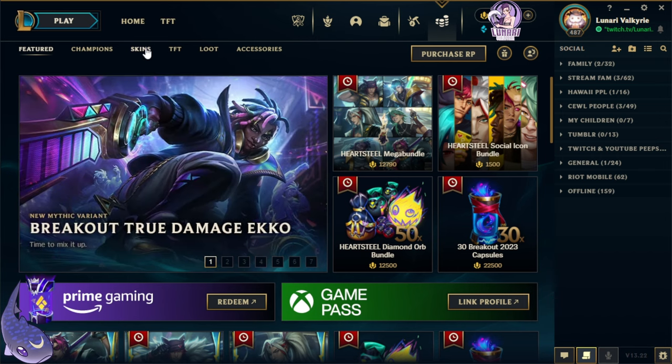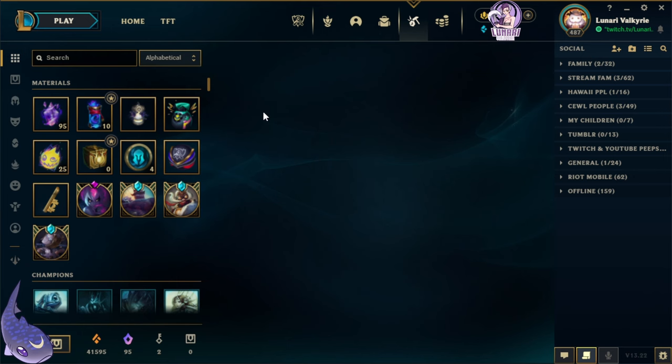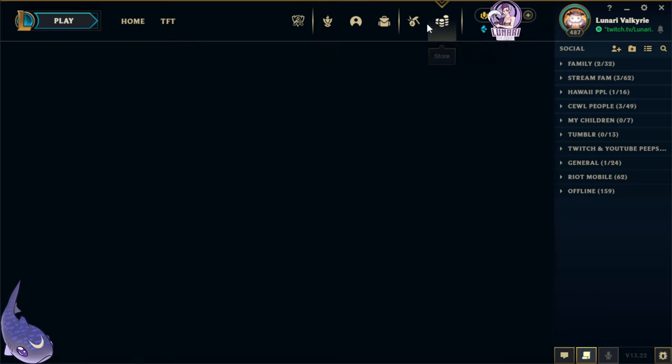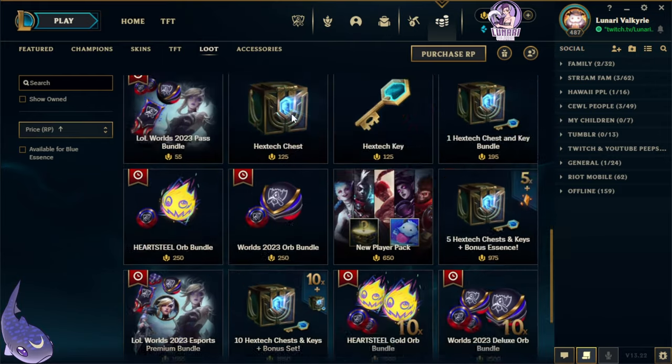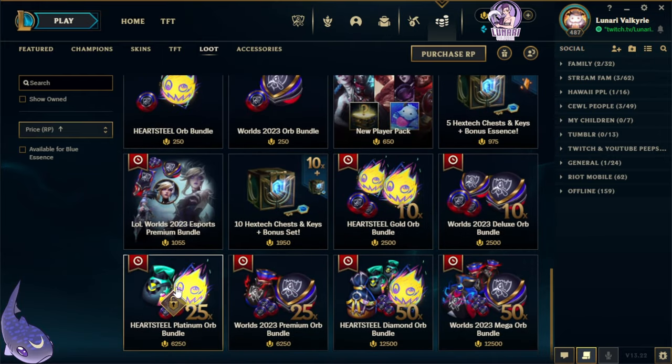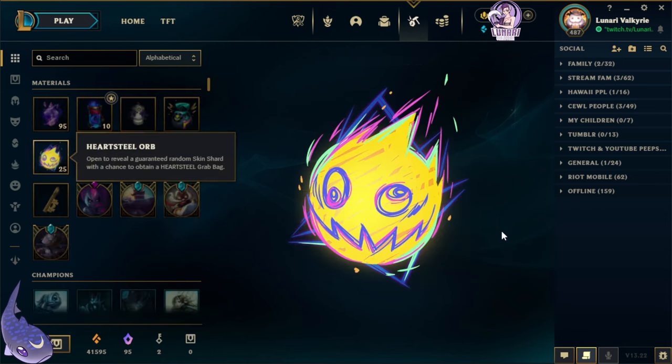As you guys know, the Hard Steel skins are out now, and I absolutely cannot wait to get them. They're really awesome. Forgive me, still a little sick. I didn't go and get the big bundle, as much as I would have liked to, but we got to pace ourselves. We got the Hard Steel Platinum Orb bundle, so we got 25 Hard Steel orbs to open, as well as one grab bag at least. Let's go ahead and open them and see what we get.